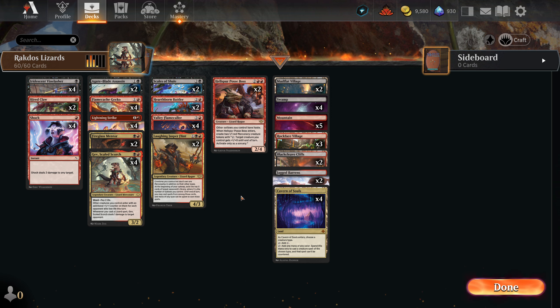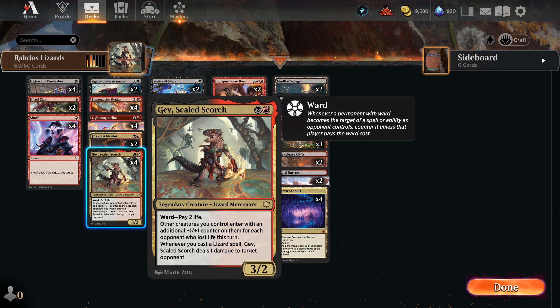Within Bloom Barrow, the basis of Lizards seems to be dealing indirect damage. Our mainstay card here is Gev, Scaled Scorch. Other creatures you control enter with an additional plus one, plus one counter on them for each opponent who lost life this turn. Very nice. Its main ability — whenever you cast a Lizard spell, it deals one damage to target opponent.